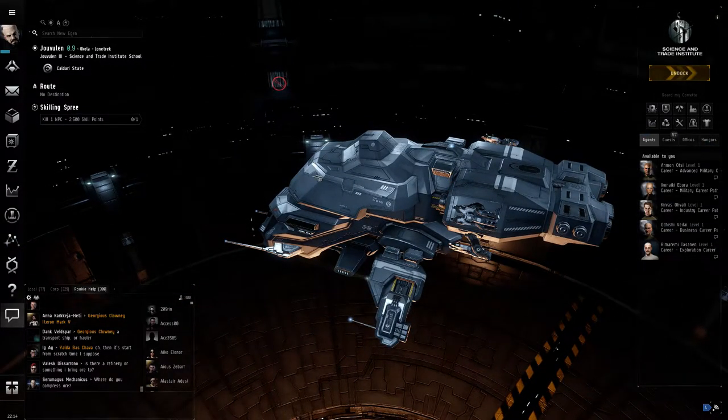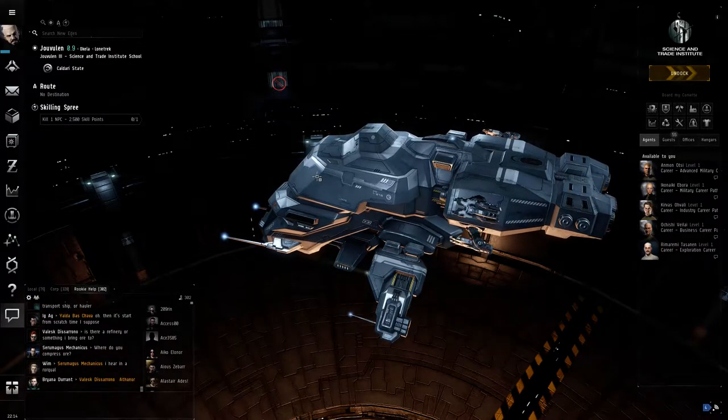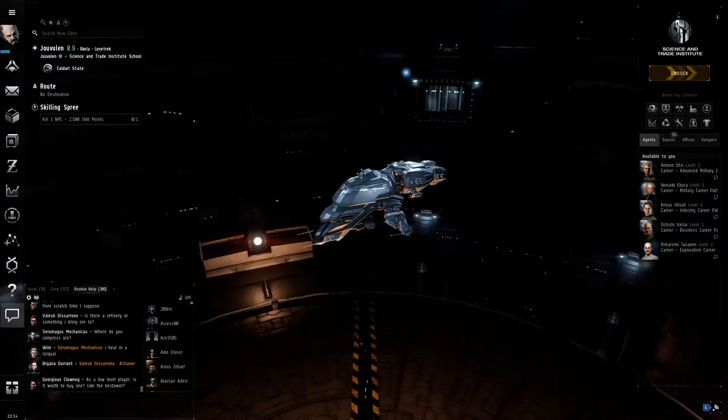Once you've done that, come back and continue the video. Welcome to EVE. If you've now got a 1 million skill point account, we can crack on. First things first, this is EVE. This is your little ship. You are in your station, or hopefully you should be. If you haven't, dock — right-click your station and dock.